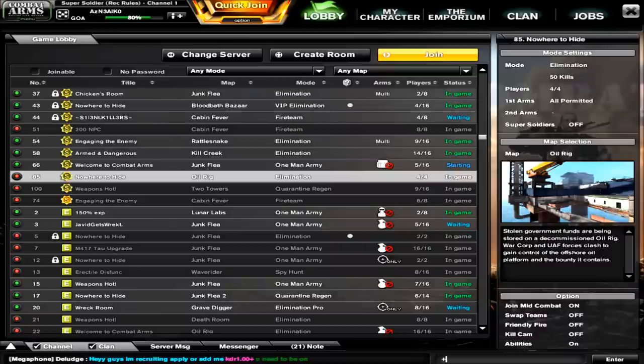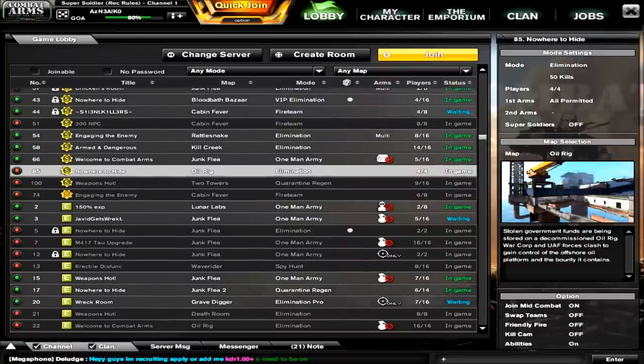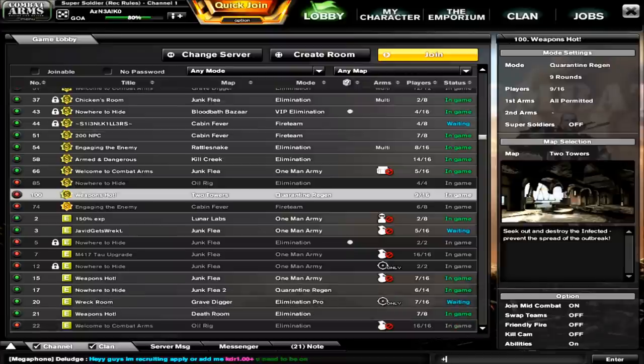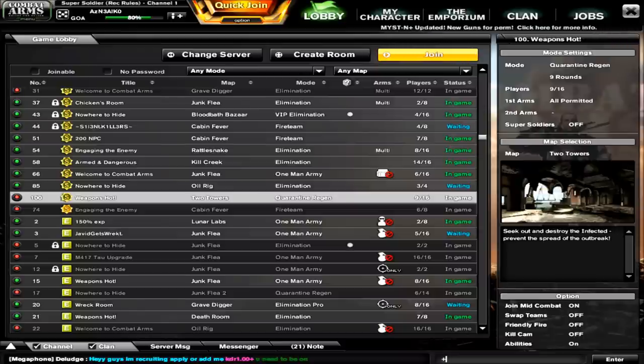As of the last patch, Nexon has included a system into the forging emporium where you can actually get the entire M417 family of assault rifles theoretically for permanent, and it's absolutely free. However, it's going to take some grinding. There is one way to speed up the process but that's NX-related. I'll show you both the free method and the NX method.